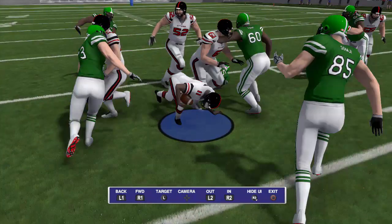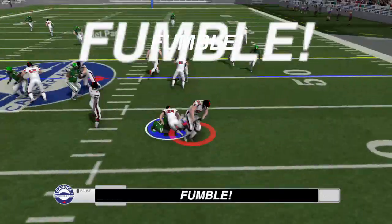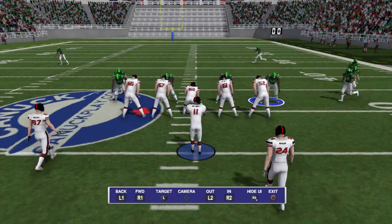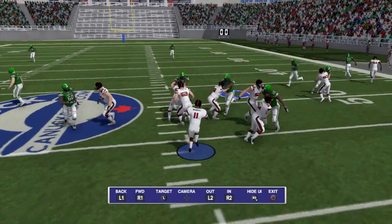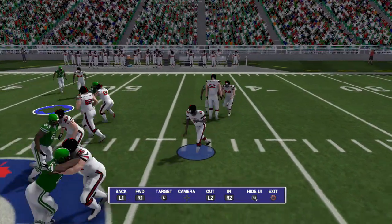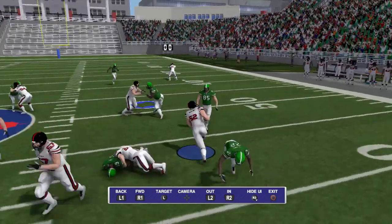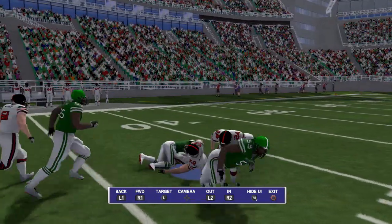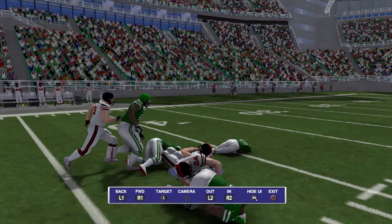We're actually going to see this same exact animation from a different player on this play right here, as we see a backwards pass dropped for a fumble. The offensive lineman picks it up, stumbles, and gets crushed by the defender — it actually destroys that animation as he's trying it. In other football games, for stumble animations, if you hit that button in time, more often than not they just run through whoever is tackling them. That is not the case here, as the offensive lineman gets pummeled by the cornerback. So two stumble animations, two plays in a row, and two different outcomes.